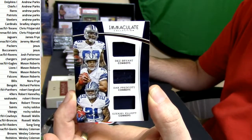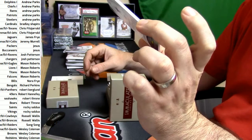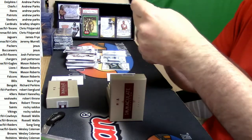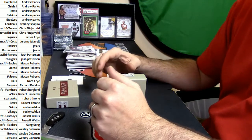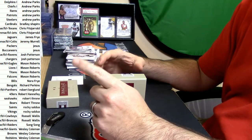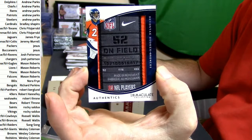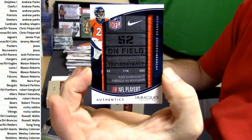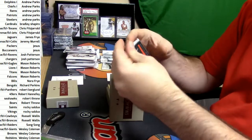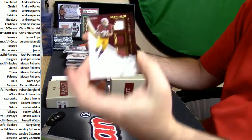We've got a Cowboys triple — Dez Bryant, Dak Prescott, Ezekiel Elliott. 39 out of 49. I think they're bamboozling me on this one. Four out of five, laundry tag to Devonta Booker.